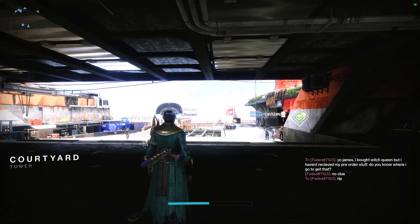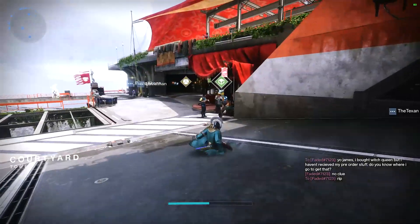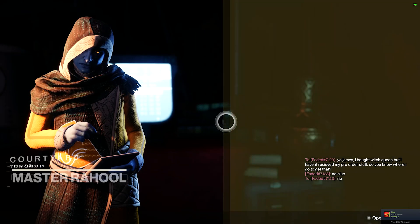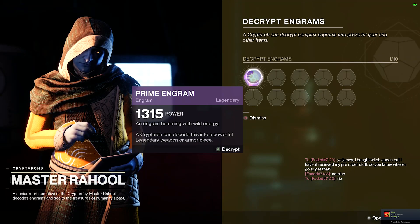So after you've purchased this DLC, head to the Tower and you're gonna go over to Master Rahul. Pick up all the Engrams you have if you have any, and then you can pick up all the pre-order stuff.